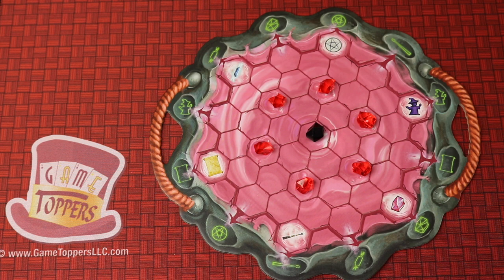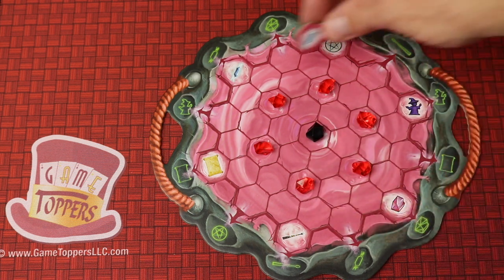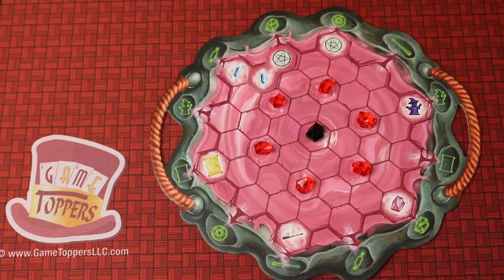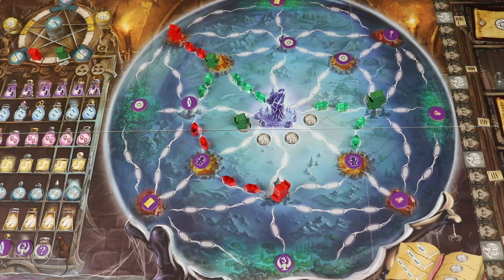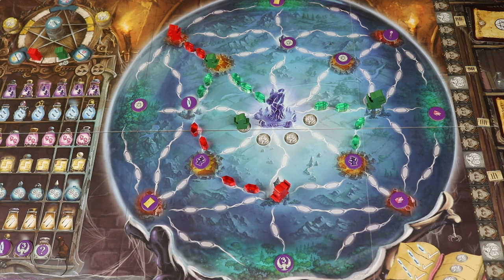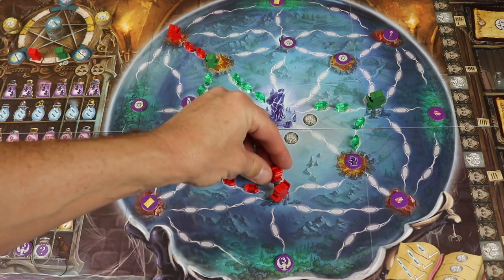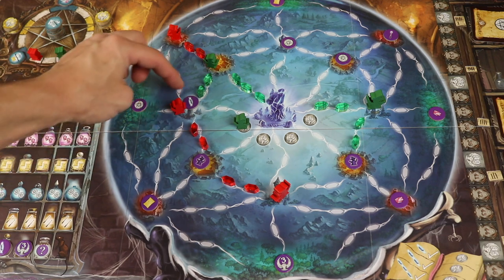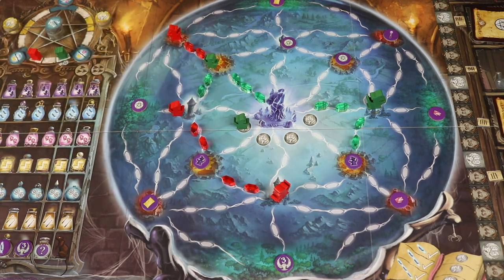Witchstone is a strategy game for 2-4 players where each player will have their own cauldron and they'll be placing hex tiles to do actions. The different powers depend on how many of the same symbol you can link together. In the big cauldron on the board, you're going to be building networks of energy which score you points as you complete them, but also allowing you to bring witches in, move them around, and put them in different locations, gaining different actions and end game points.